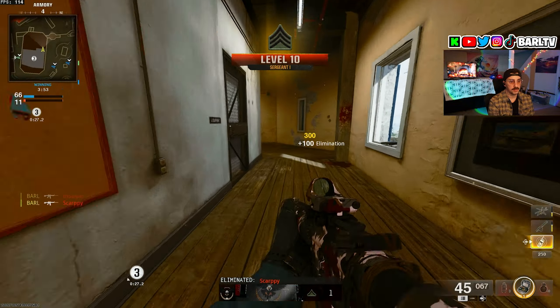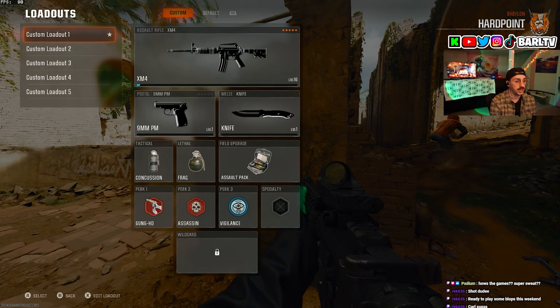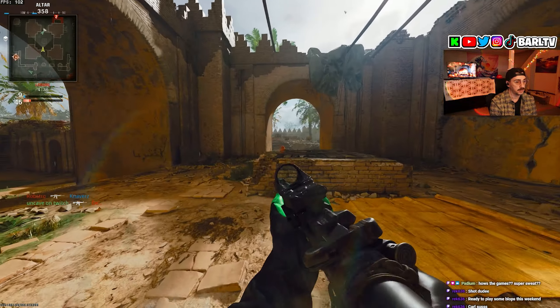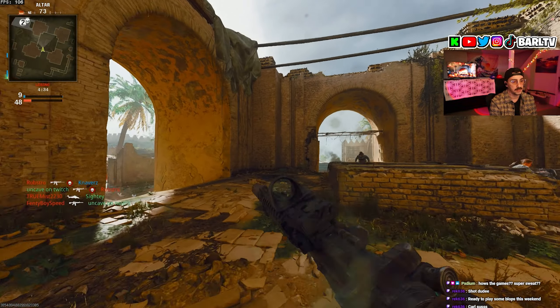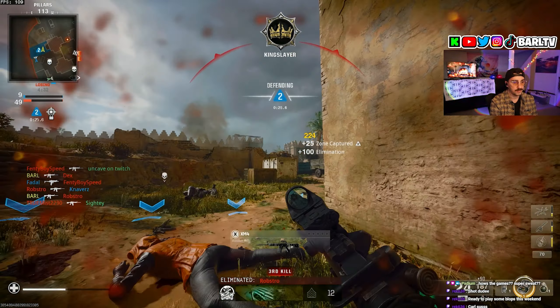We just unlocked the CHF barrel. When you're doing these headshot challenges, this is exactly what you want to use because it gives you a headshot damage multiplier. Since you gotta get 100 headshots, it only makes sense to use the attachment that makes you get faster kills with headshots.